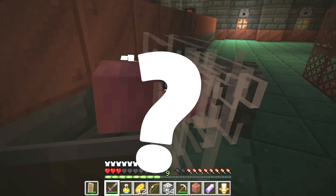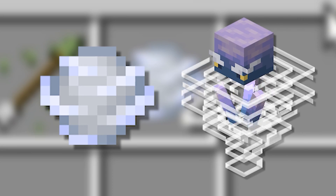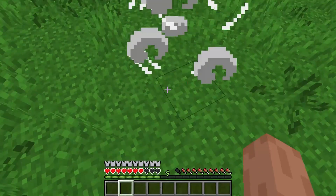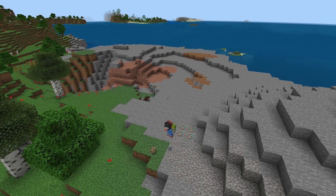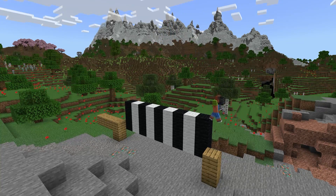In case you didn't know, the Wind Charge is an item obtained from killing the Breeze, which can be found in the Trial Chambers. To use it, all you do is click and boom — you've kind of just created an explosion that you can use to shoot you in the air. So let's start by talking about the mechanics of the Wind Charge.